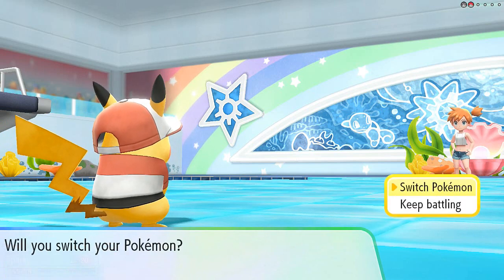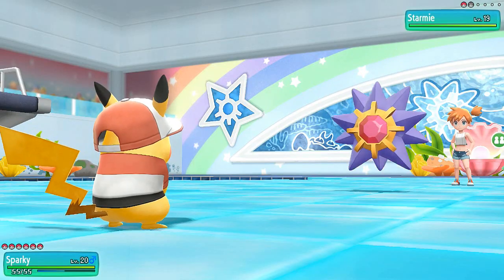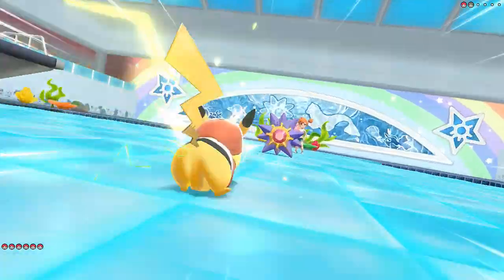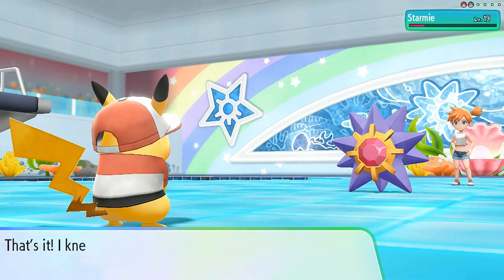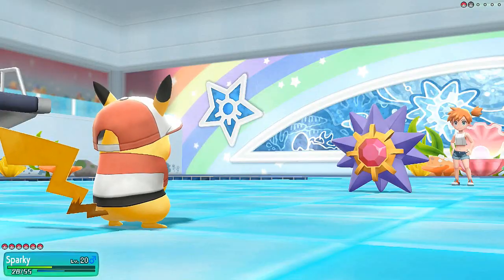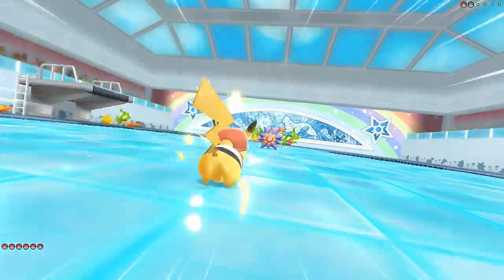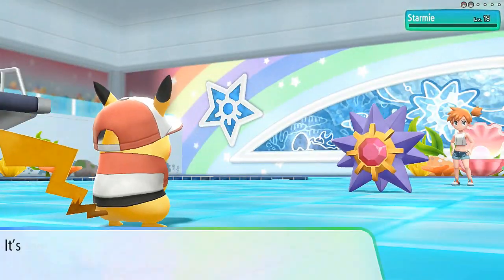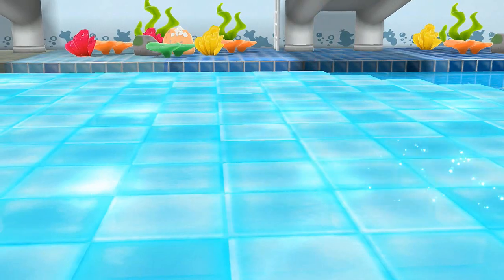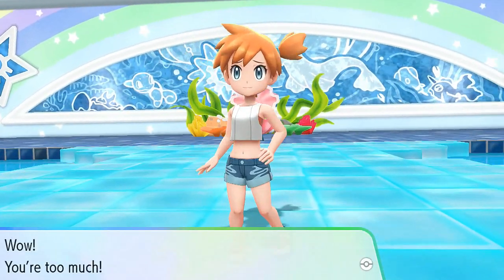And here she comes out with a Starmie. Let's go ahead and continue on with Sparky. Here we go — Zippy Zap for the win! Nearly takes out Starmie. Oh my god, here comes its Psywave attack — that did something. One more Zippy Zap for the win. Eat it! No chance whatsoever. Sparky — kicking ass, taking names, and looking good while doing it. Mew grows to level 14 and everybody else does their thing.